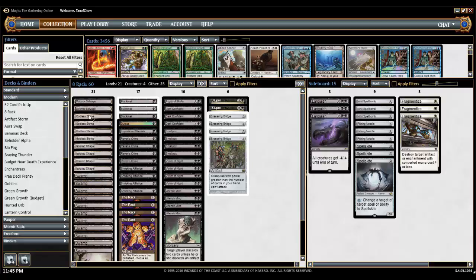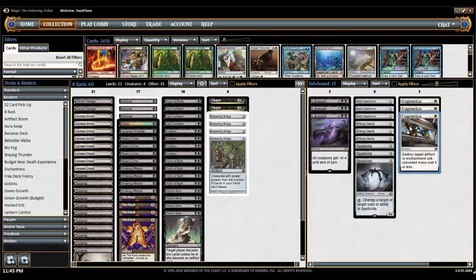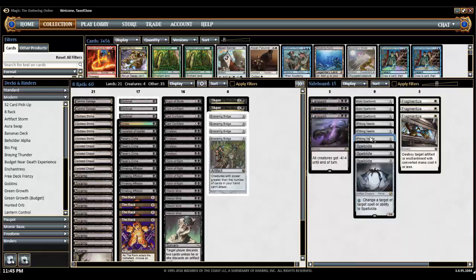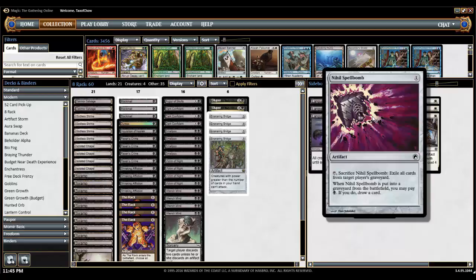The reason we have white mana is actually just for Fragmentize in the sideboard: destroy target artifact or enchantment with converted mana cost four or less. That hits Leyline of Sanctity, and it only costs one mana to cast — thanks, Kaladesh. Other sideboard cards include Languish, where all creatures get -4/-4 until end of turn, to handle token strategies or fast aggro. Spellskite deals with burn and Bogles pretty well. Pithing Needle turns off Planeswalkers and other effects, maybe even Lantern of Control. Nihil Spellbomb takes care of Dredge or anything like Snapcasters that return cards from the graveyard.